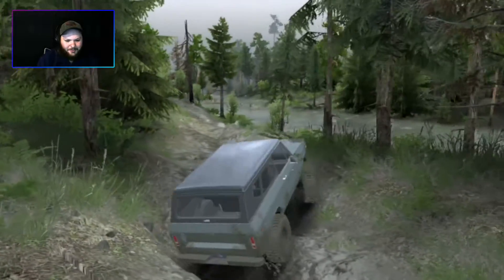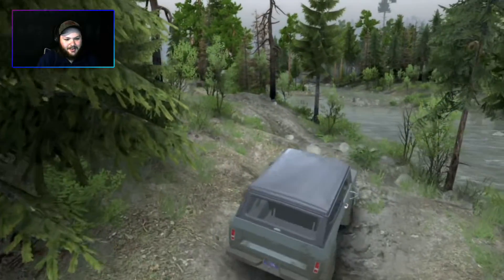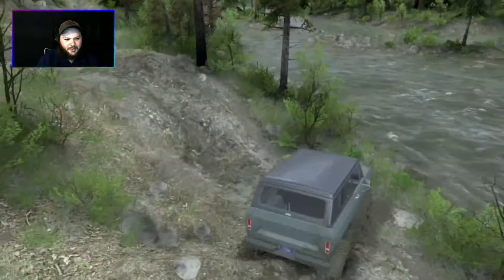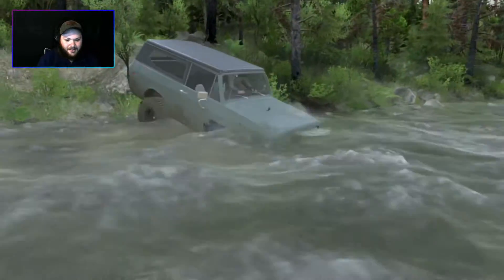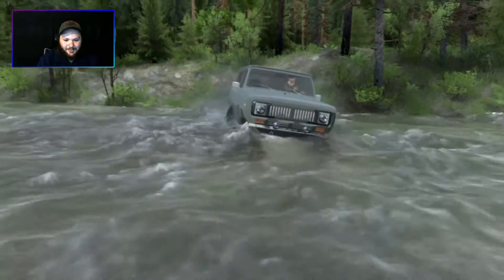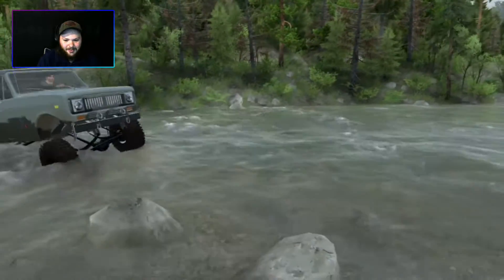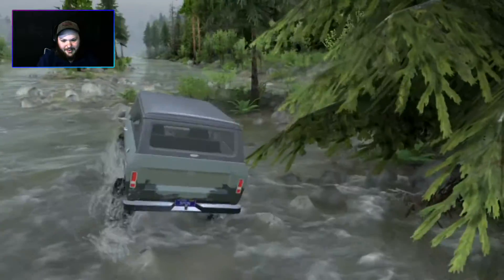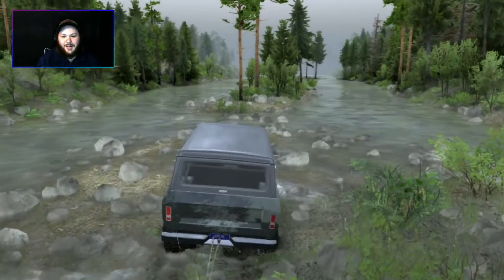Let's get up onto the little sandbar out there and see where the rocks are. I wonder if it's going to be deep. Let's see how deep this water is — I can see the tops of rocks, so we should be able to cross here no problem. Got to fight the current a little bit — come on, cross the river! Alright, we've made it to the little sandbar, awesome!